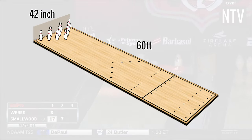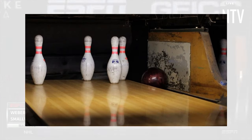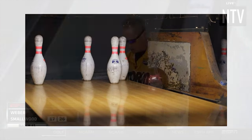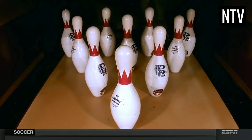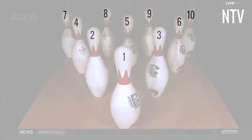The lanes are 60 feet long and 42 inches wide. If you bowl the ball wide of the lane, it lands in the gutters and will be carried past the pins. The pins themselves are 15 inches high and are arranged in a triangle formation, and each pin is designated a number.